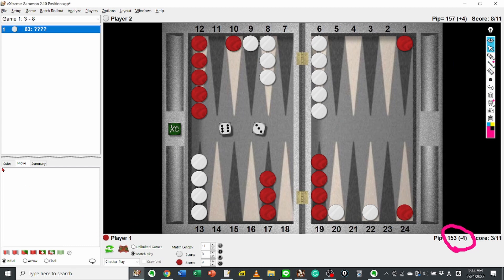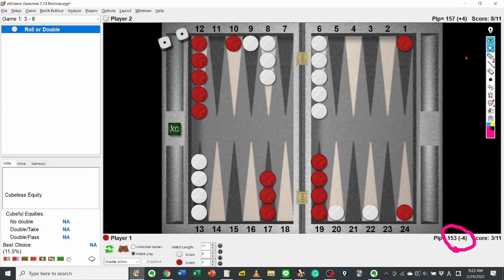I start from a small number. With double 1, White can make the 5 point. With 1-2, White can hit on the 10 point. With 1-3, he can hit on the 10 point or make the 5 point. With 1-4, he makes the 5 point. 1-5 is a bad number — he cannot do anything good. With 1-6, he's making the 4 point.